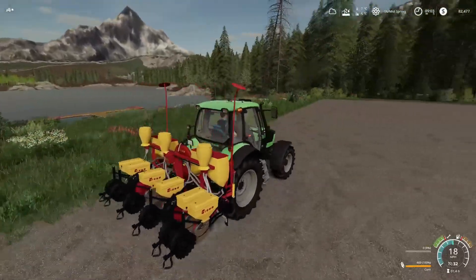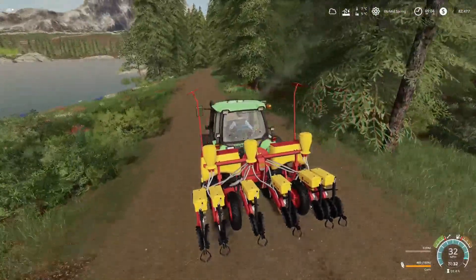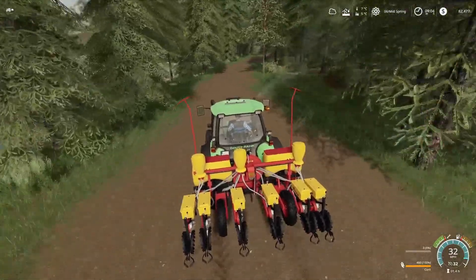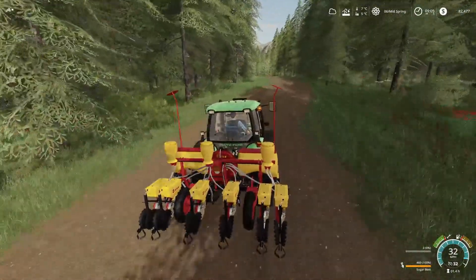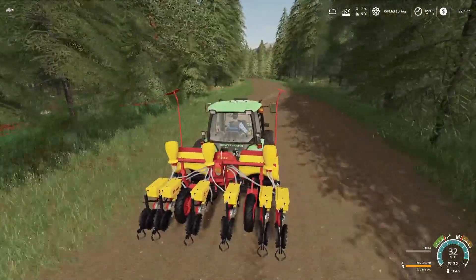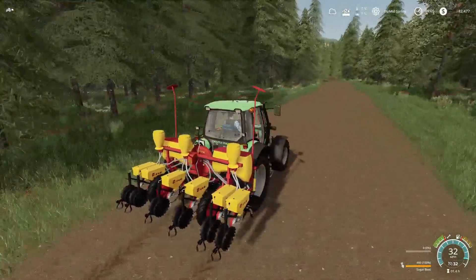Perfect. We'll get down there and set up a quick time-lapse. We'll get this first field planted with sugar beet. And then we can get the other field planted with canola as well. So a bit of a planting mission, I think.